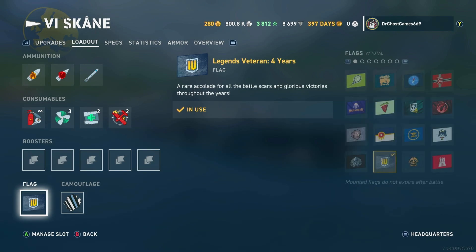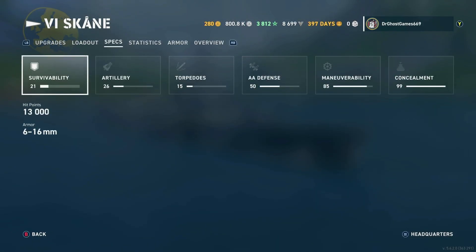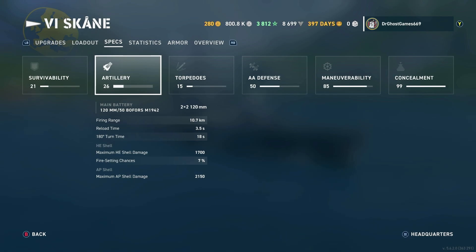We have the Legends 4-Year Veteran Flag along with a Type 3 Camouflage. For the specs, we've got 13,000 hit points on my build and 6–16mm of armor. For the artillery, we've got 4 120mm guns that shoot out to 10.7km on my build, with a 3.5-second reload. For the 180-degree turn time, it is a bit long for a destroyer — 18 seconds on my build currently.